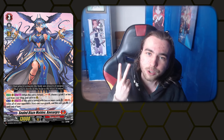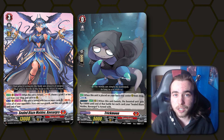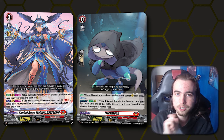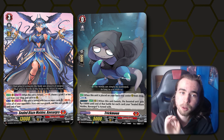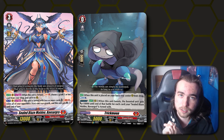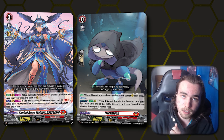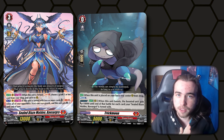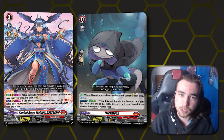Whenever you arm Boffsagra, you get to soulcharge one and revive a grade one or less from your drop zone. While she has two arms on her, you can soulblast two, retire both of your opponent's front row rear guards, and she gains plus one crit. Through this combination, we have really good resource management through countercharge and soulcharge, we are able to blow up the opponent's front row consistently, Boffsagra gaining a crit makes the Vanguard more threatening, and Trickmoon adds a ton of power whenever it boosts. If you have multiple of them in play, you can start really boosting up your board.